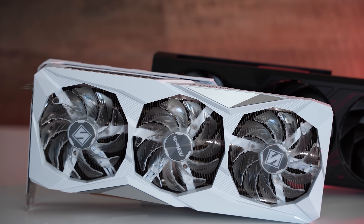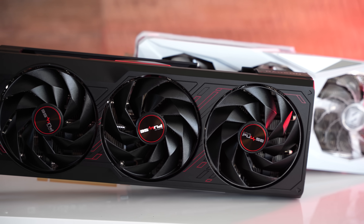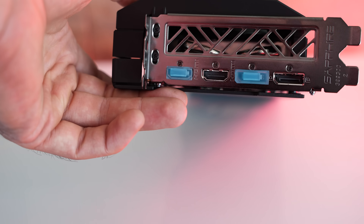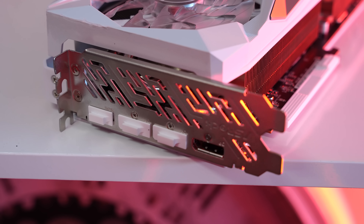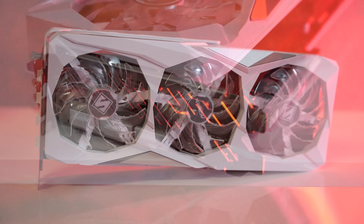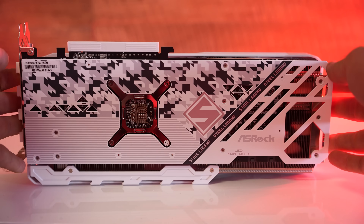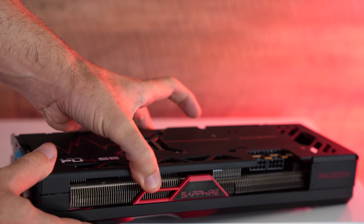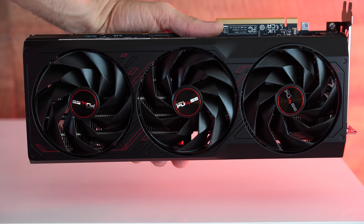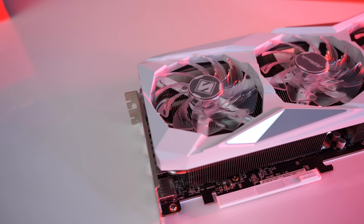In terms of inputs and outputs, I give the edge to the Sapphire Pulse: it has two HDMI 2.1 ports and two DisplayPorts, while the ASRock has three DisplayPorts and one HDMI. I prefer more HDMI 2.1 ports since many high-refresh 4K TVs use that standard, especially bargain finds on the used market. Aesthetically, the ASRock Steel Legend carries a white look and the Sapphire Pulse a black aesthetic, so there are good choices depending on your build.